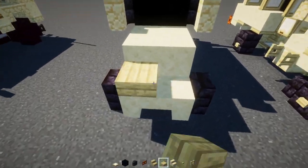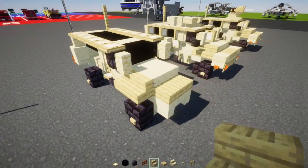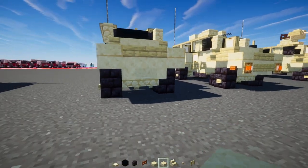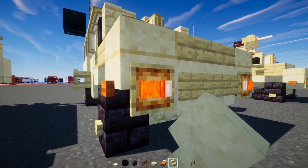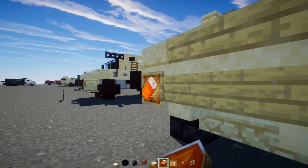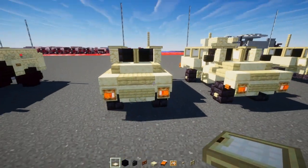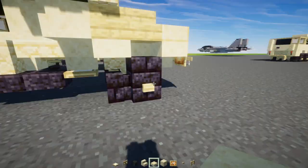Add birch plank slabs two blocks wide in the middle, and two-blocks-wide birch stairs on both sides. In the front, add a cut sandstone slab at the top and a smooth sandstone slab at the bottom. Then add two blocks wide of birch sign.